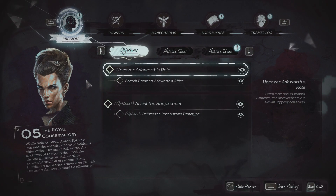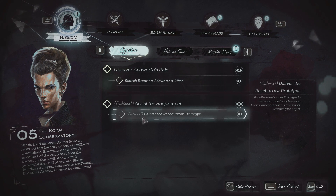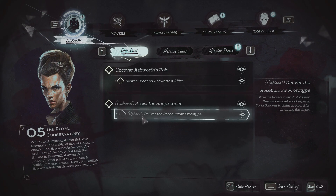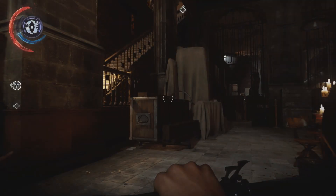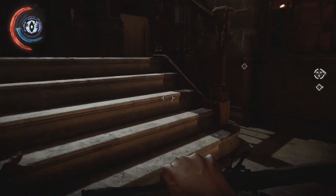I still have some stuff to do. I need to search her office, and once I'm out of here I need to deliver the Roseboro prototype. I have no idea what it does but it must be valuable. Since I have no idea what to do with it, I may as well give it to him and get some money out of it.